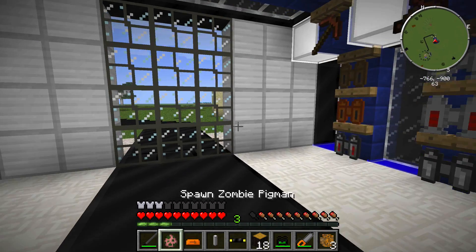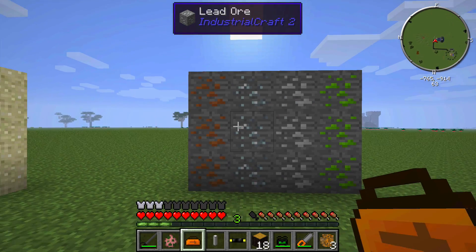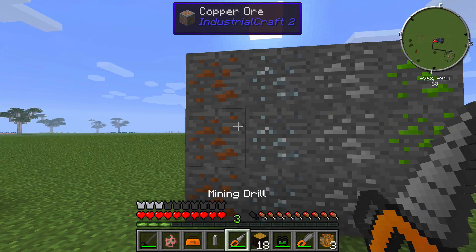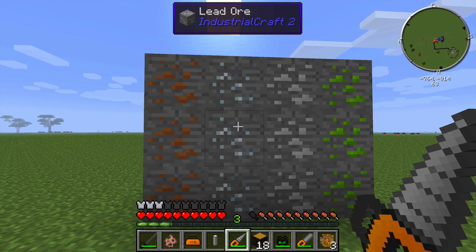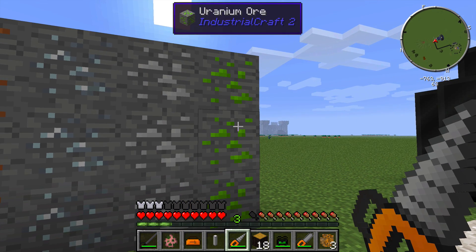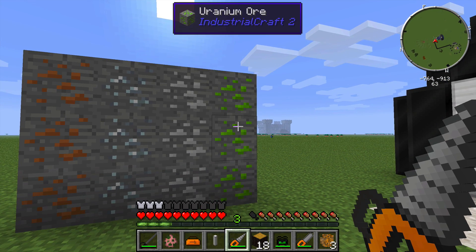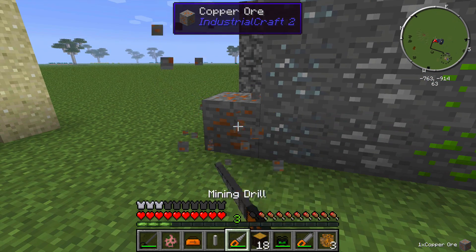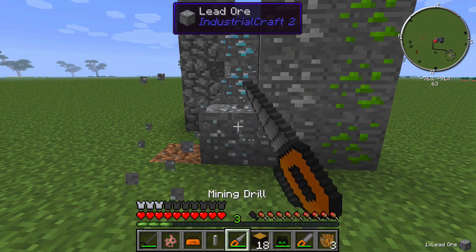Next, we have the drills. While we're talking about drills, I'll also touch on ore generation in IC2 since we haven't covered that yet. IC2 generates copper, lead, tin, and uranium ore. Lead ore is new and you're going to need it to make some of these tools. Uranium ore behaves a lot differently than it used to, which is one of the new features in this mod. A regular mining drill mines at a fairly decent pace — a little bit faster than an iron pickaxe.